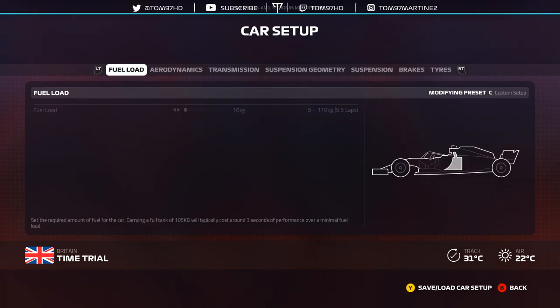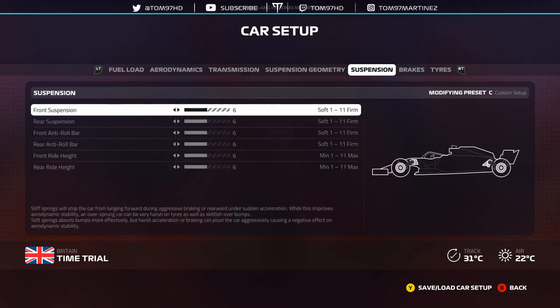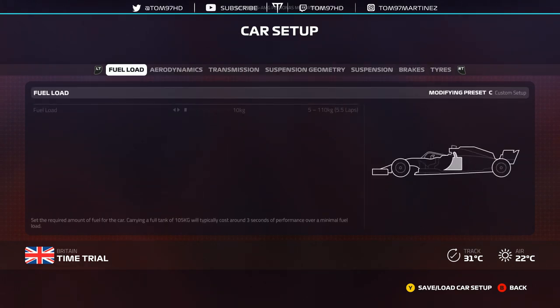In custom setup you have fuel load, aero, transmission, suspension geometry, suspension, brakes, and tyres. In last year's game we had the ballast, which is now removed — which is pretty good in my opinion. It was a bit of an exploit, and if you couldn't drive with a very oversteer-heavy car, you wouldn't like the setups in last year's game.